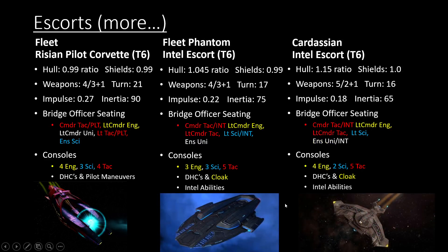For more PvP starships, the Phantom Intel Escort is one of the more recommended, especially on the Federation side. There isn't a Klingon version, but we'll get to a really strong version later. The Intel Escort is basically a Defiant with a built-in cloak, so you don't need to sacrifice a console slot for it, which is nice. Plus it's got Intel abilities. It doesn't have Pilot abilities, but Pilot and Intel are the two strongest for PvP in my opinion, so it's completely fine.